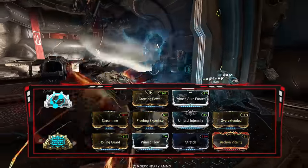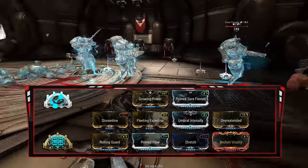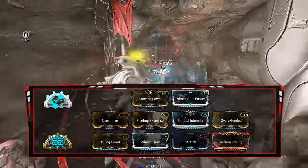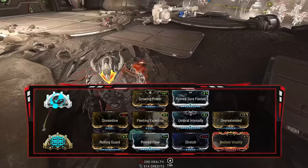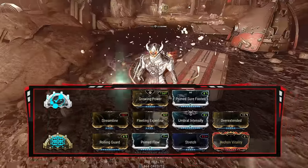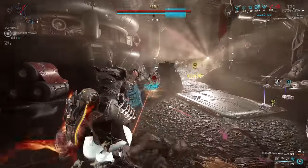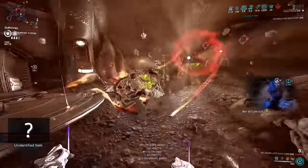Looking at the build: I have Growing Power for the 25% bonus strength when I proc a status effect. Prime Sure Footed for knockdown and stagger resistance. Max efficiency at 175% with a rank 4 Fleeting Expertise and rank 4 Streamline. Range at 235% with Stretch and Overextended — this gives Thermal Sunder a 28 meter radius and Avalanche a 35 meter radius. Prime Flow for the large energy pool. And Umbral Intensify just to cap out strength above 100%. Finally, Archon Vitality to double my heat procs. This build averages around 130 kills per minute, so yes, it's pretty damn good. For Eximus units that won't die from Thermal Sunder, use any weapon to get rid of their overguard — I suggest explosive weaponry like the Kuva Zarr, Kuva Bramma, or even Incarnon adapters.